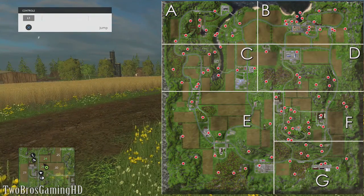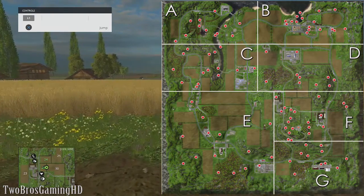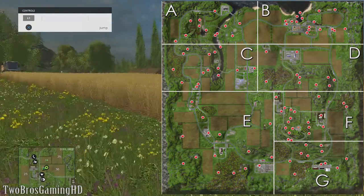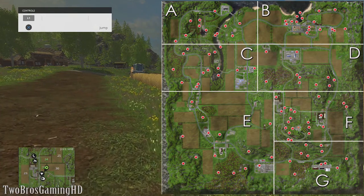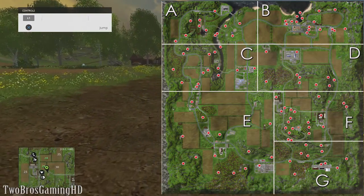I found this on the internet. The guy who made it actually divided the map up into 7 different sections: Section A, B, C, D, E, F, and G. That's actually pretty simple, as you can see on the map right now.